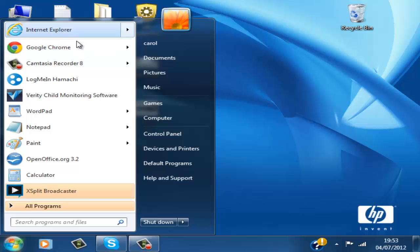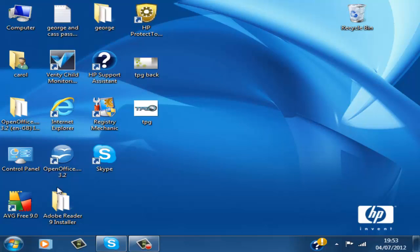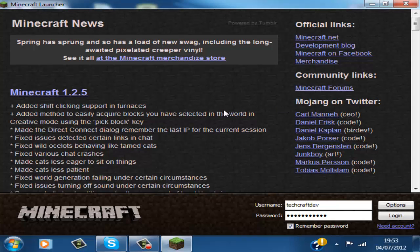Click on run — like that — and just wait for it to load. When it opens, it will say in the middle: username. Put your username in, and every now and again make sure you click update.